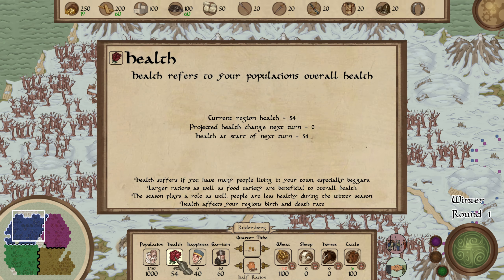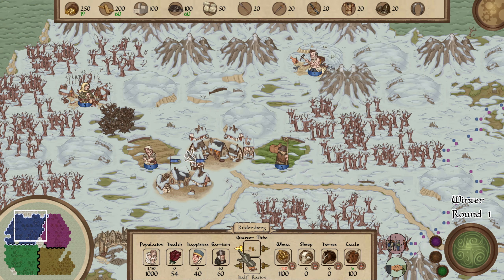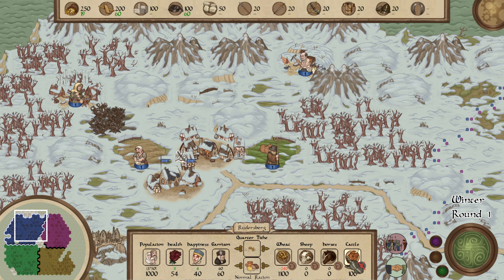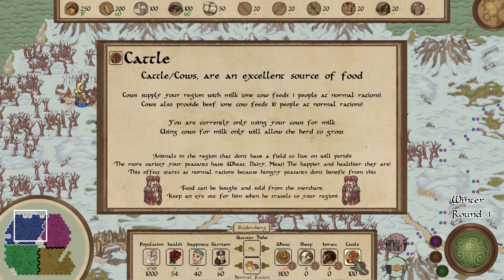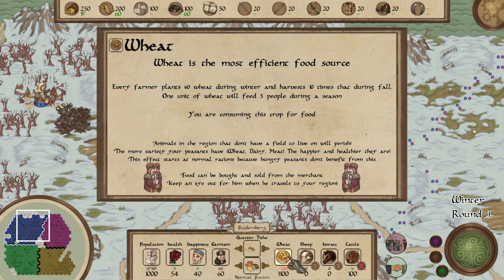So we've got our population — how many people are currently living in your region. Health is fine. Everyone's fairly decent. I assume a hundred is the best you can be. Happiness — none of that. We've got a garrison: a stationed army that defends your region. Your current garrison maximum is 60 total units, and the garrison is currently housing 60 total units. Your tithe — normal tithe will make people upset, so why don't we stick with a quarter tithe? Keep people happy.